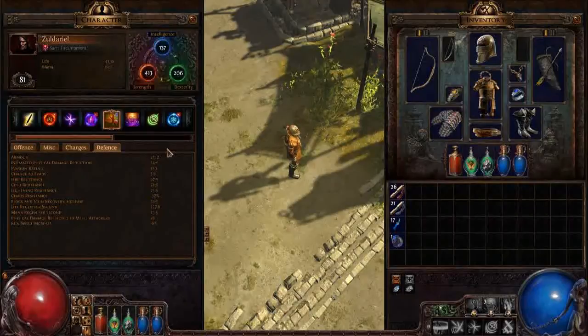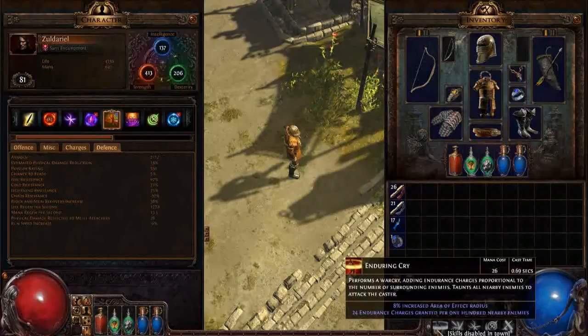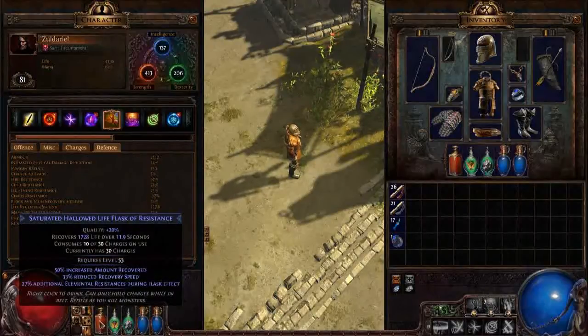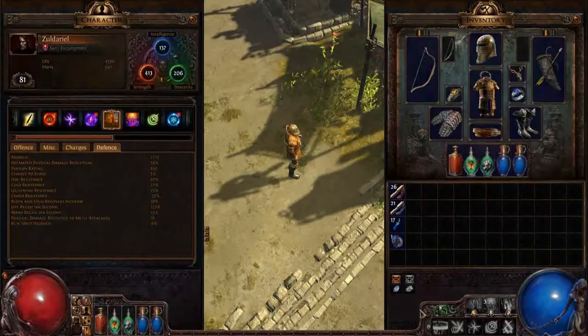If you reach Merciless you want to have maximum resistances. As you can see I'm close to the cap on all three and I'm capped at lightning, and this is without any buffs. I have five Endurance charges. If I use Enduring Cry I get Endurance charges, and for each charge I get 5% elemental resistances, meaning I get 25% total which puts me over the cap. This flask over here gives 27% additional elemental resistances, and together with Endurance charges this puts me way above the cap — which is necessary because there are enemies that can curse you and lower your resistances. If you are only at the cap and they lower your resistances, you will get one-shot if you don't have the necessary life to survive. You want to be as close to the cap as possible, and with buffs even above the cap.